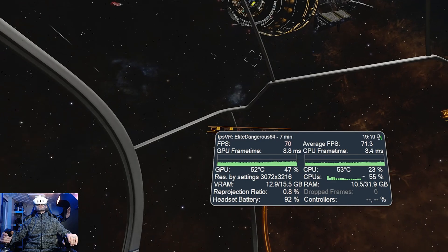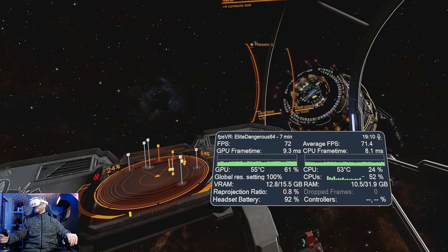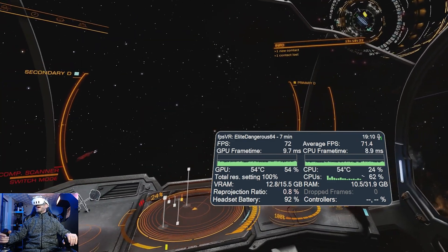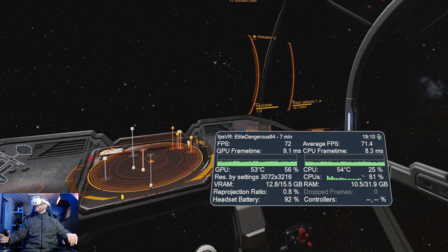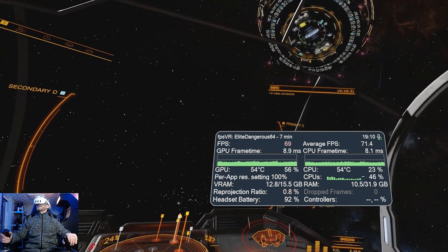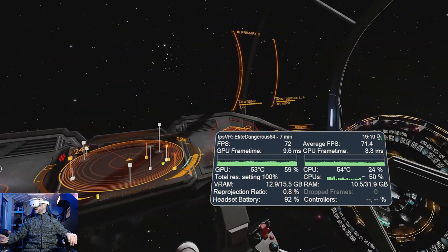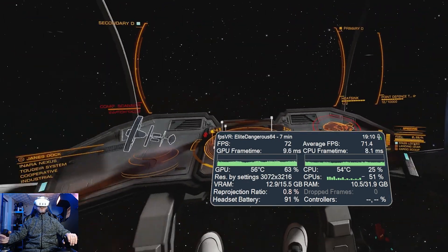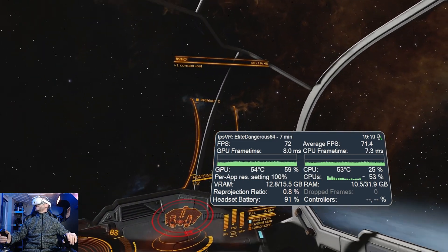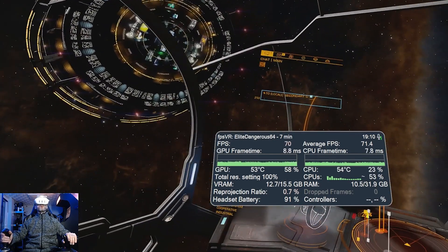In the Palmax Crystal it utilizes eye tracking, as I mentioned in my last video, which makes a big difference in terms of performance — adds probably around 20%. Running a similar resolution on that, things do look sharper. The headset display has higher resolution displays and also a mini-LED display, so you get nice black levels. However, the optics in the Palmax Crystal take some getting used to.